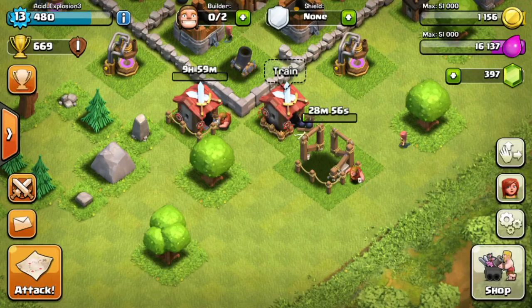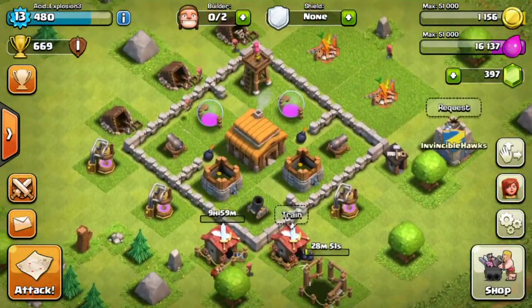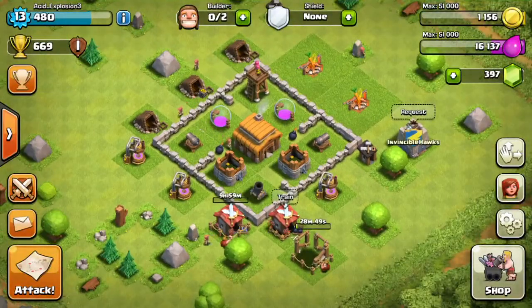Now we have zero builders, 16,000 elixir, and 1,156 gold. Thank you guys for watching — peace out, see you on the next episode!